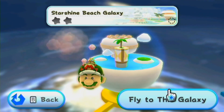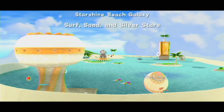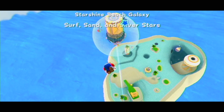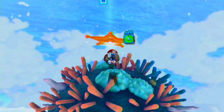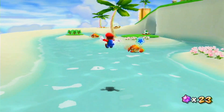Next up is the Starshine Beach Galaxy. Oh my goodness — I don't like this galaxy. I really don't. Surf Sand and Silver Stars. This is one of the galaxies that I don't like because it doesn't make any sense. It's just like a filler. And it's very Super Mario Sunshine-based, obviously. The gameplay is very uninspired in my opinion — I don't think it's that fun at all. But who knows, maybe this playthrough will change my mind. Maybe I'll actually enjoy it this time. It's a stretch.